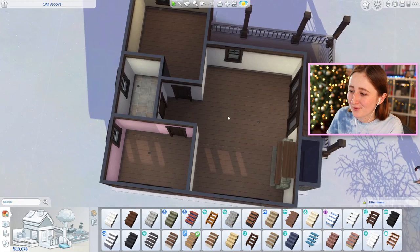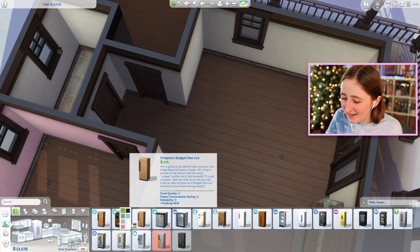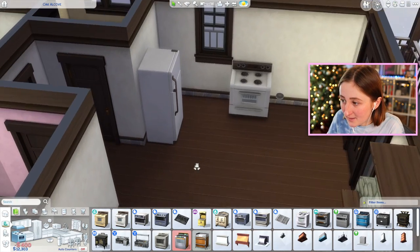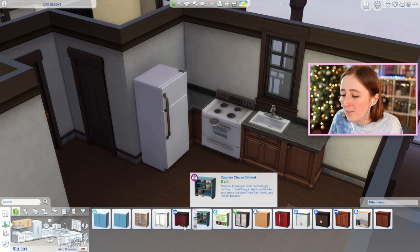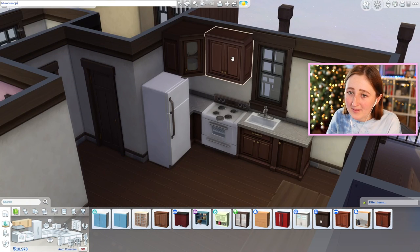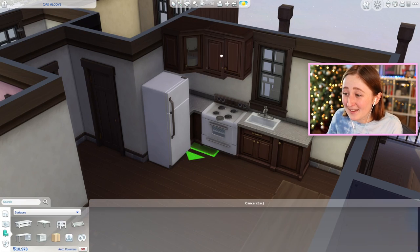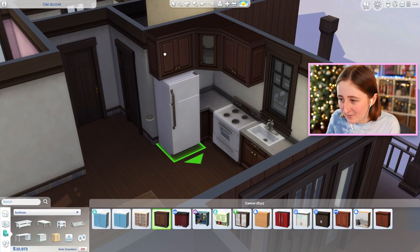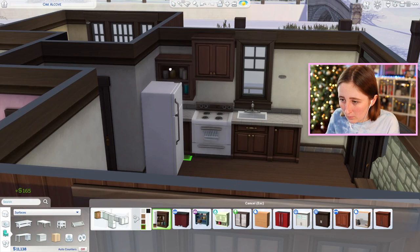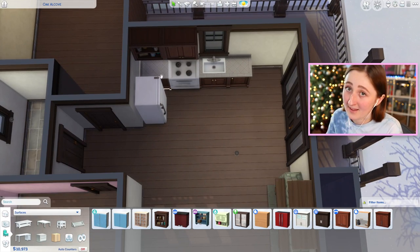I probably should furnish the house before I start working on the outside more. I feel like we need some necessities inside — like maybe a fridge. And if we're feeling fancy, perhaps a stove. I want upper cabinets so bad. It probably is unreasonable because upper cabinets are so expensive — I could get a whole kitchen island for the cost of these upper cabinets. Maybe just two of them. What if we did one open shelving and one cabinet? Oh, that works! And your Sims can prepare food on one of the counters.